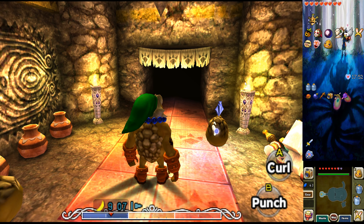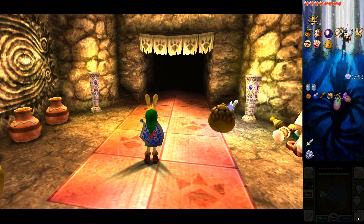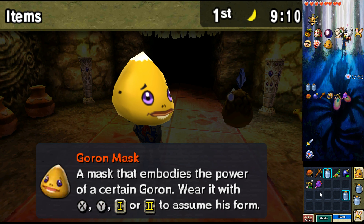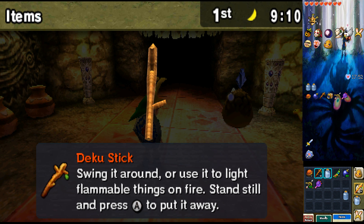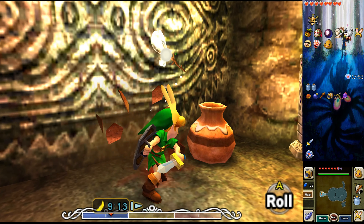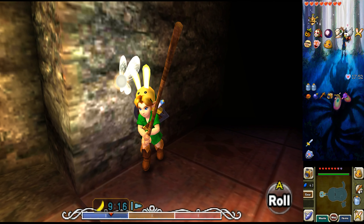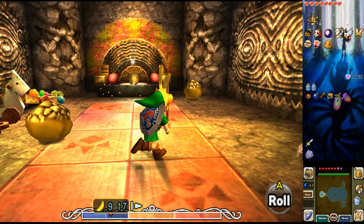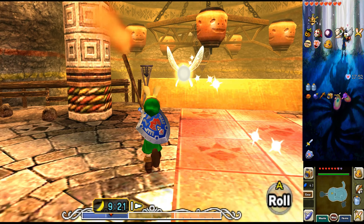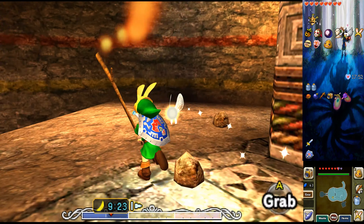As you may notice, the candles here have been lit. That allows us to do something, so we're going to get the bunny hood on. I need some Deku sticks — if you haven't got any, you should be able to find some in the pots. Alright, so I'm going to quickly light my stick. For some reason, this carpet's slippy here, I don't know why.